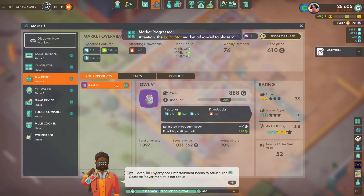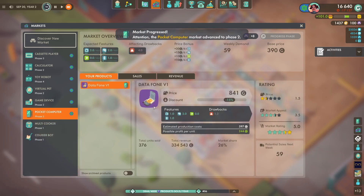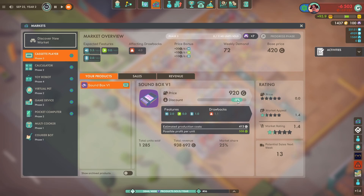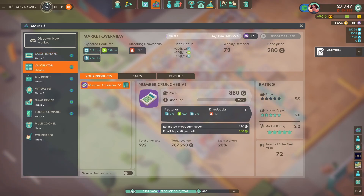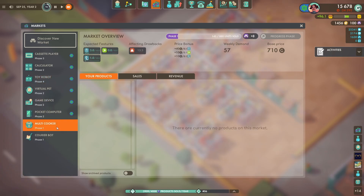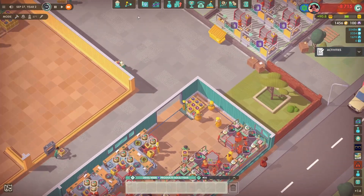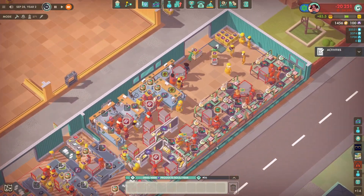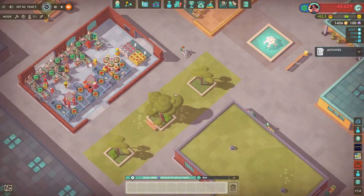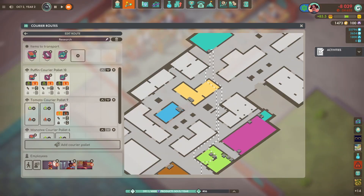I feel like six tables for each product is going to be suitable. I want to do two pallets of each product per week — that's the end goal. So here I am just progressing some of the market phases. I feel like we're on the edge of having to design new products; the ones we've got are still selling fine — although we're in minus money, so I guess one more market phase and we'll have to design a brand new product using better modules.